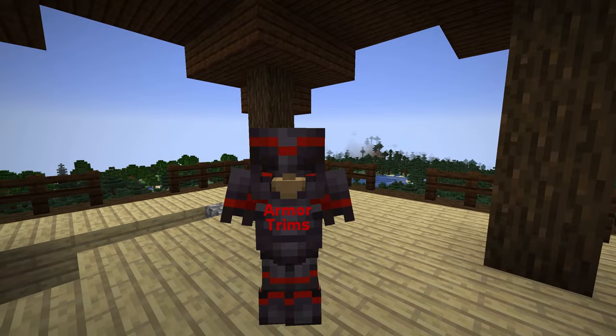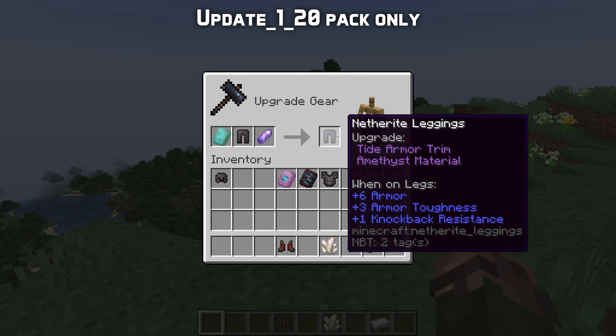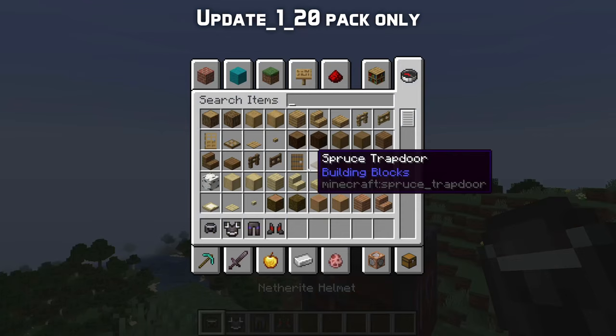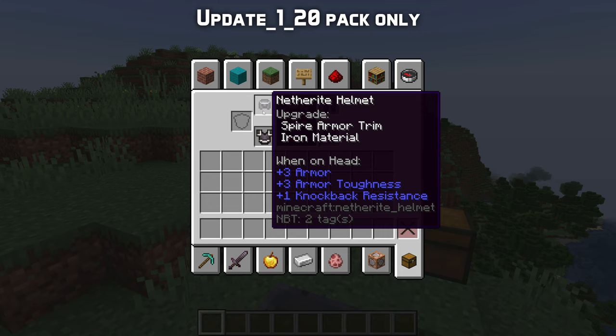A number of other new smithing templates have been added. Each one is a pattern for adding a trim to an armor piece. A trim pattern, an armor piece, and a metal ingot or crystal item combine into a pattern on the armor depending on the smithing template used, and a color depending on the mineral used. When placing these items in the smithing table, you can also see a preview on an armor stand of how the resulting item will look. The icon for trimmed armor is always the same regardless of which pattern was used. These trims are purely cosmetic — they offer no change to gameplay. Hovering your cursor over a trimmed item in the inventory will show you what pattern and material was used.